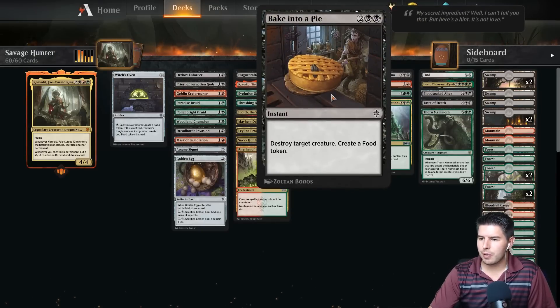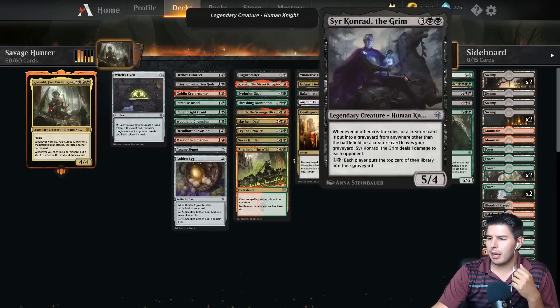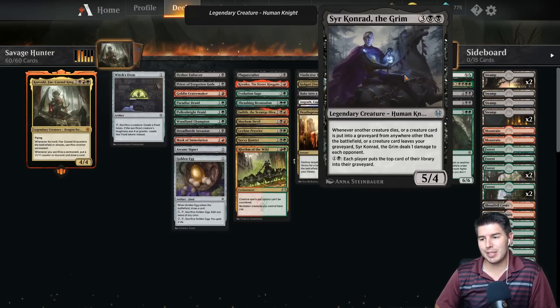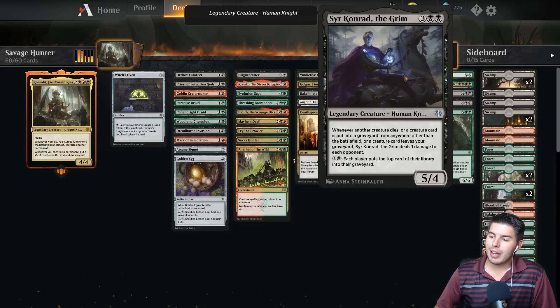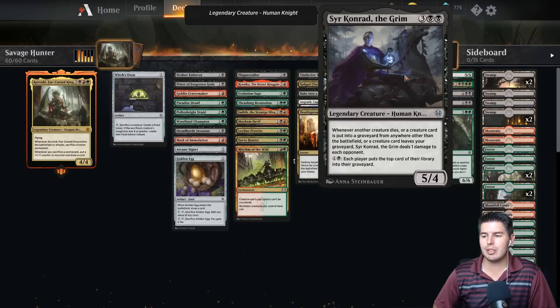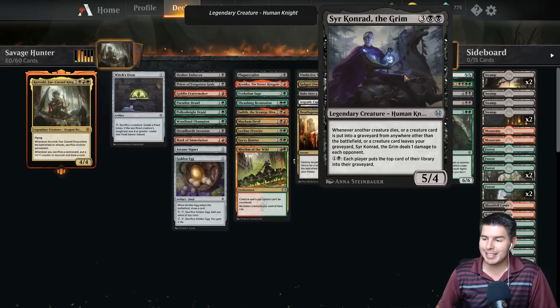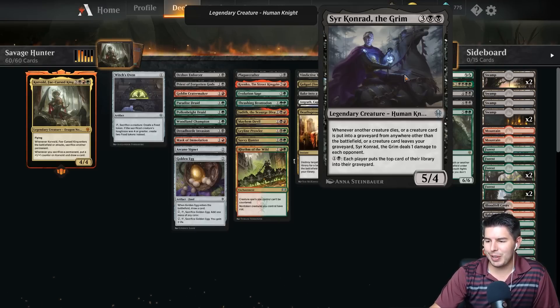Not a lot of new cards so far. Baked into a Pie — four mana, destroy target creature, create a food token. Death Sprout is really good. And Syr Konrad the Grim — this is one of my favorite cards from this new set. Whenever another creature dies, or a creature card is put into the graveyard from anywhere other than your battlefield, or a creature card leaves your graveyard, Syr Konrad the Grim deals one damage to each opponent. It's so good — there are so many opportunities to do damage. It's like the aristocrats, but you can also mill them for damage.